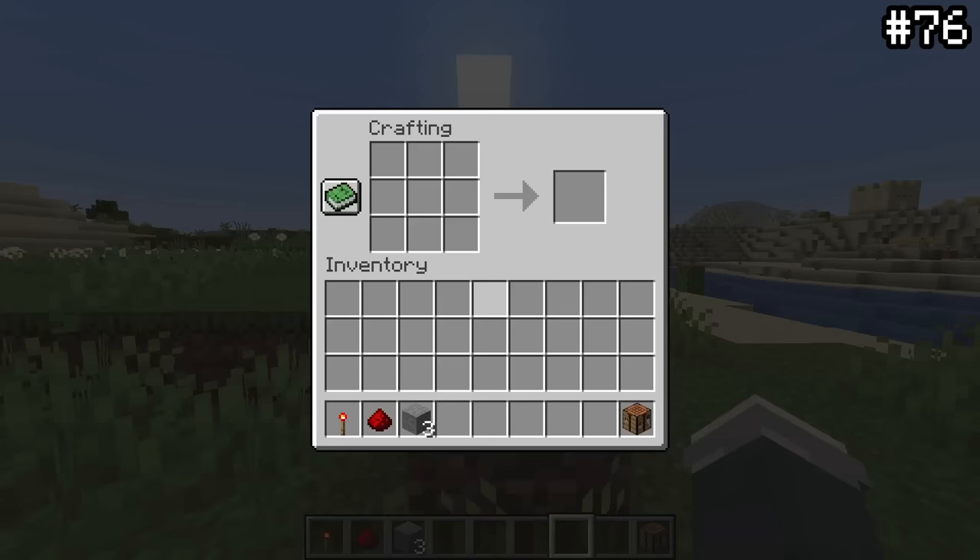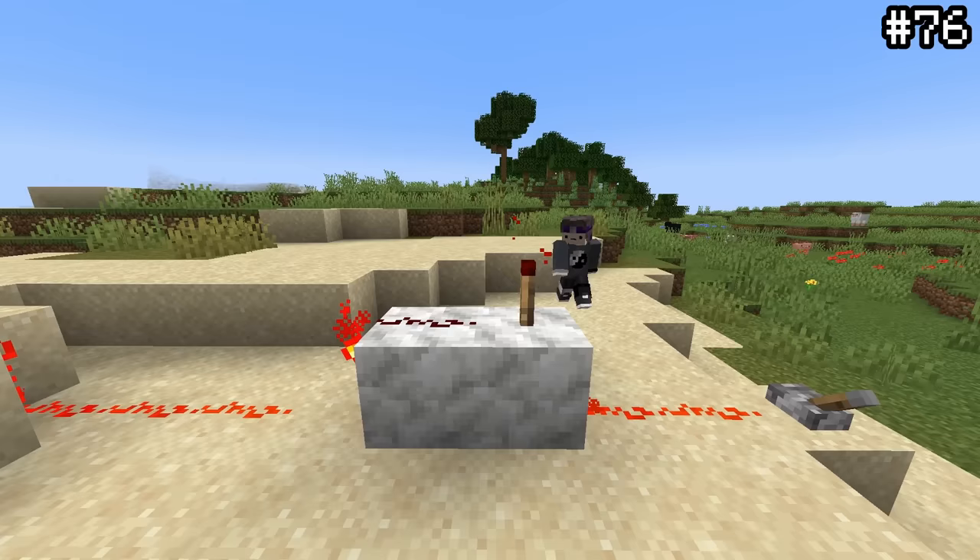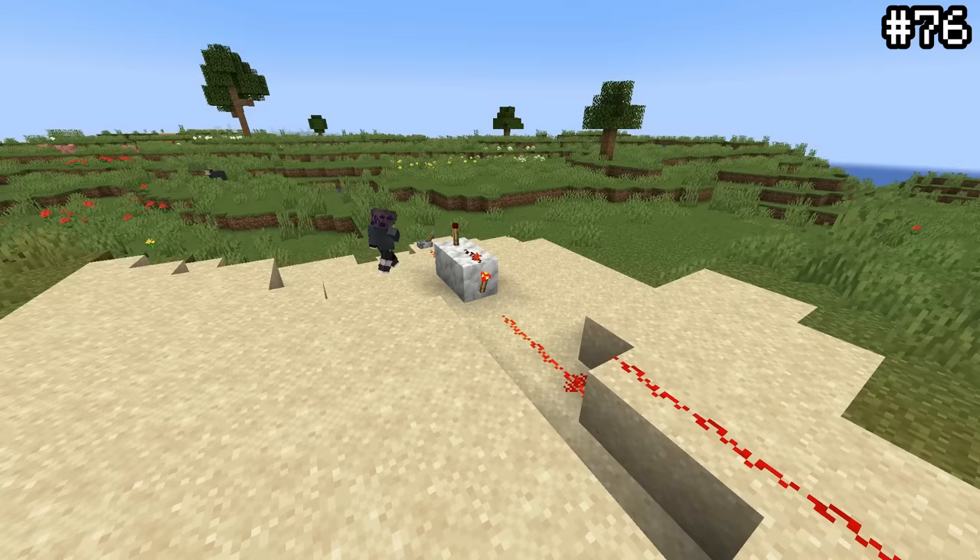The current repeater crafting recipe may seem arbitrary at first, but it's actually a reference to something OG players would know. If you go back many years before the repeater was added, pulses used to be extended by inverting two redstone torches. Thus, when the repeater was eventually added, it was designed to mimic this little system. A fun piece of redstone trivia you probably didn't know.